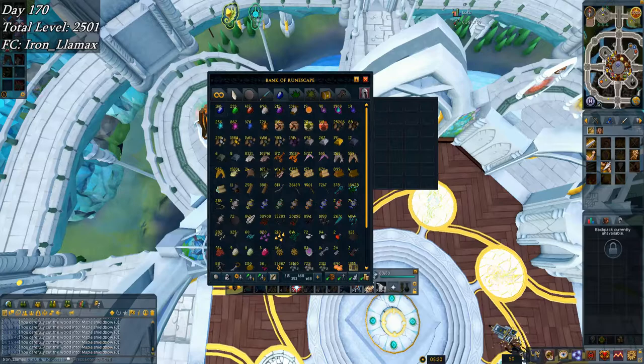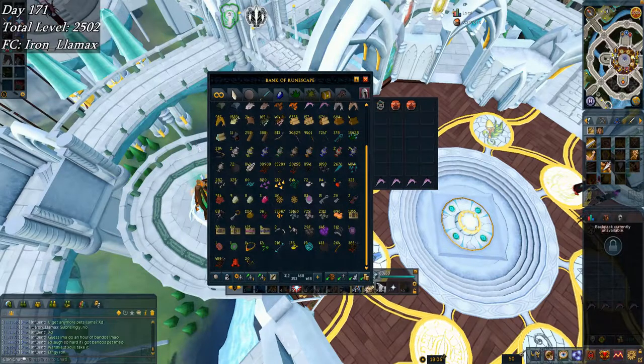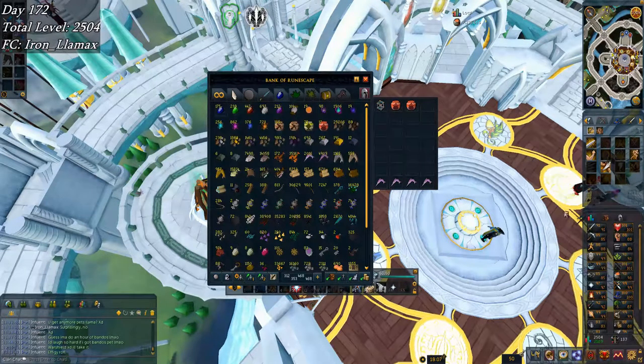Did some cooking and a whole lot of fletching, so I'm now up to 30.6k maple shield bows with 6k maple logs left over. I went and cleaned out my Miscellanea, and since I'm recording this the next day I've got an unknown number of raw swordfish and other stuff. Starting off day 172, I actually picked up a cooking level.